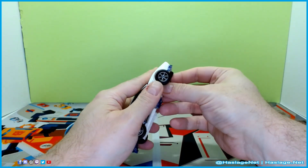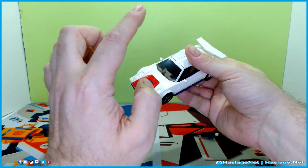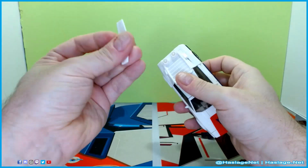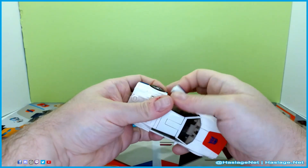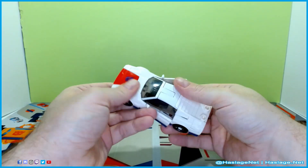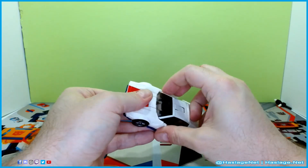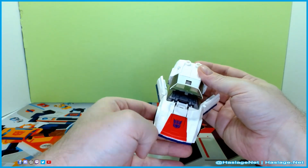Speaking of which, because I did have a problem with this, I'm going to show you one thing I did to get this window back out, and hopefully it'll prevent you from breaking the tab or the window itself. First thing was to basically pull back on the back a little bit, pop the arms back out, and just kind of loosen them up and pull them out. Then, if you do it right, you should be able to kind of position this piece downwards to pop out the windshield without issue. And so that's the way to get the windshield out without totally messing it up.